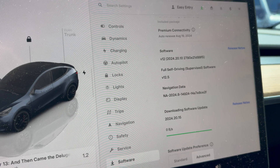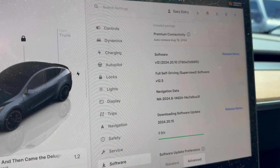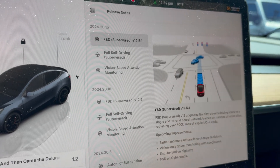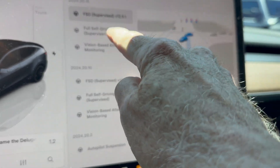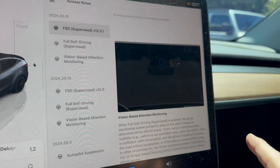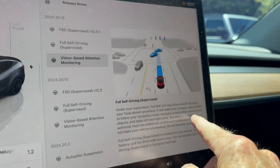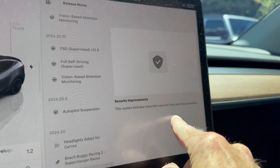Just a few days after getting FSD 12.5, version 12.5.1 arrives — downloading now, looking at the release notes. There's no difference in the release notes between this version and 12.5, so no indication of what's changed. I remember back in the day we used to get very detailed, granular release notes, but not lately.